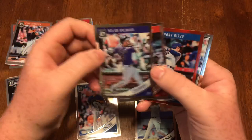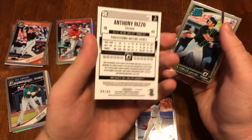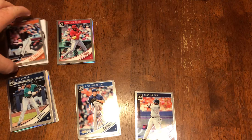This pack: Nolan Arenado, Andrew Benintendi, and a red parallel Anthony Rizzo numbered to 299. And we got a Dustin Fowler rated rookie.